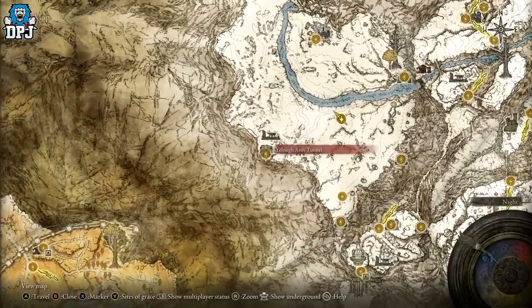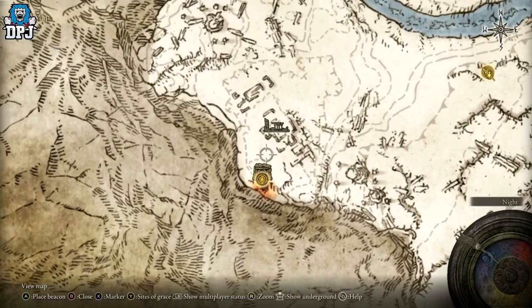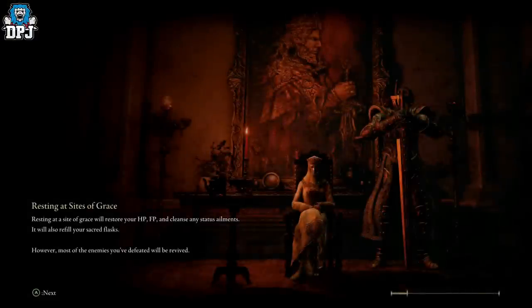From here we want to make our way to this cave or tunnel right here. We're going to go to this grace point and I'll show you exactly what you've got to do. It's another one where you throw yourself off the map on your horse swinging your weapon, but it's still decent and good.